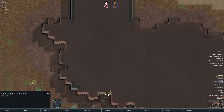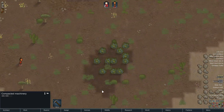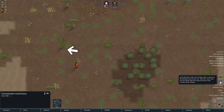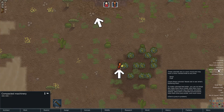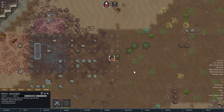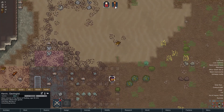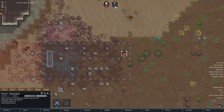Now I don't even know if we should get this compacted machinery, or if that would trigger something. Kevin's up now — I'll let her harvest these berries. Oh, they're both harvesting berries. He's going to just eat them — that's fine with me. Even if they get food poisoning, it's not as bad as starving. Solar flare ending — that's fine.